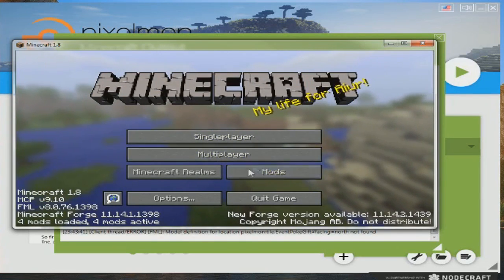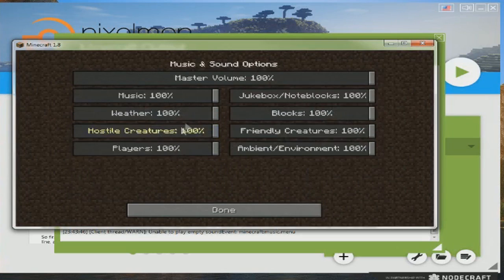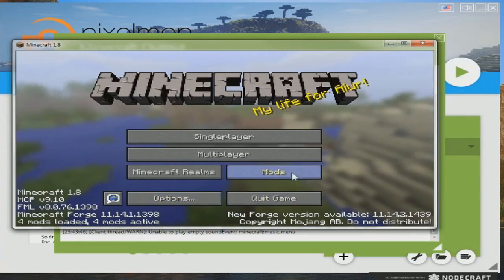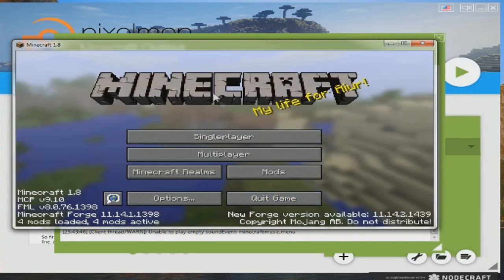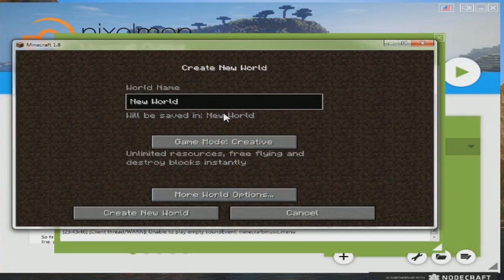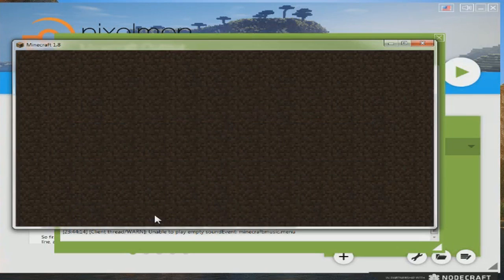Pretty cool — we're in. FOV definitely Quake Pro... actually I like it at 90. Music and sounds — let's just turn those off. You can change your settings around to add more mods. There's Pixelmon and Forge — all this beautiful stuff. You can have multiplayer servers. Let's go to single player and create a new world.